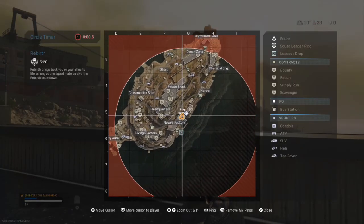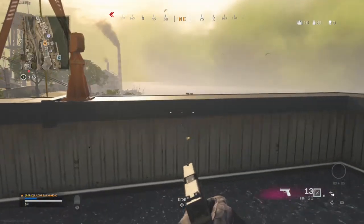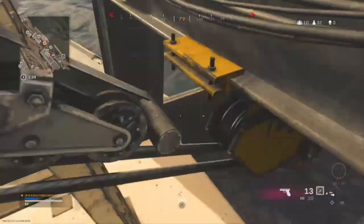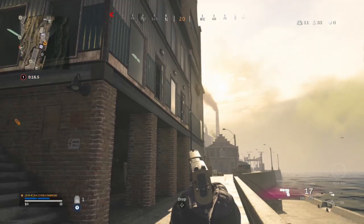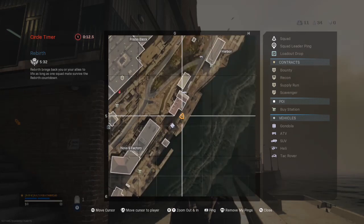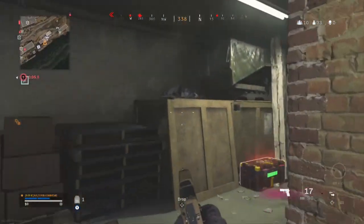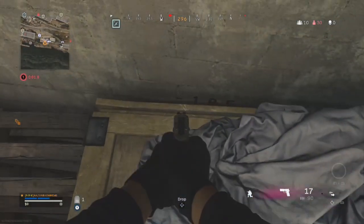Number fifteen is called gondola — head to the gondola right next to Nova 6 factory. Go to the top of Nova 6 factory when the gondola is at the bottom, hop off the roof onto the roof of the gondola, and find the code right on the roof. Number sixteen is called blocked off — head to the red roof building over by Nova 6 factory, go all the way to the bottom floor.